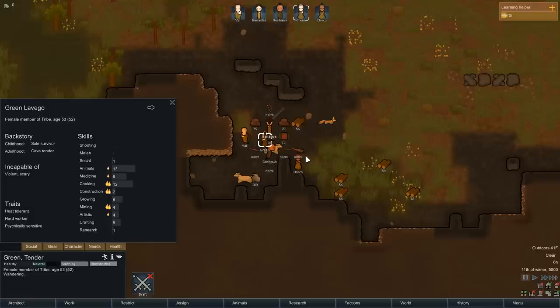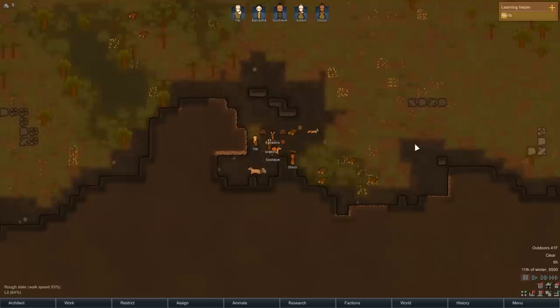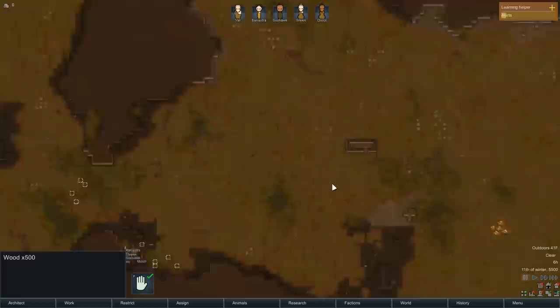Let's see if we have enough weapons. Green is not capable of doing any killing of anybody, so Choco, you're going to get the wooden club. And I think for Goshock I will give him the spear. Okay, great. So let's see exactly where we've landed here. We have a fairly good-sized map with lots of walls and a few swamps.